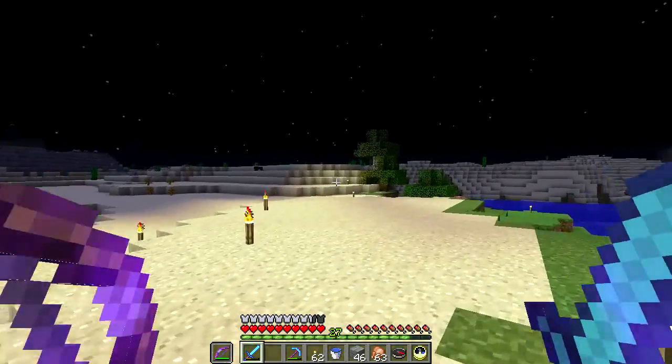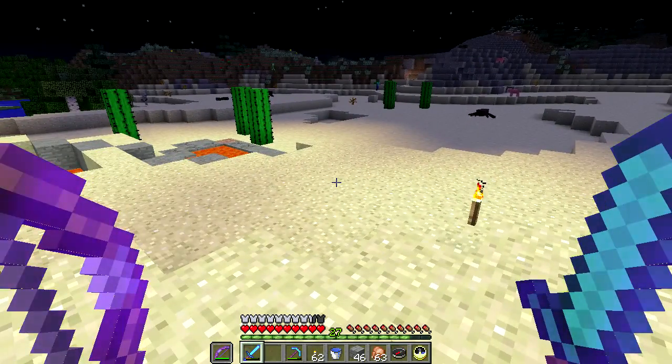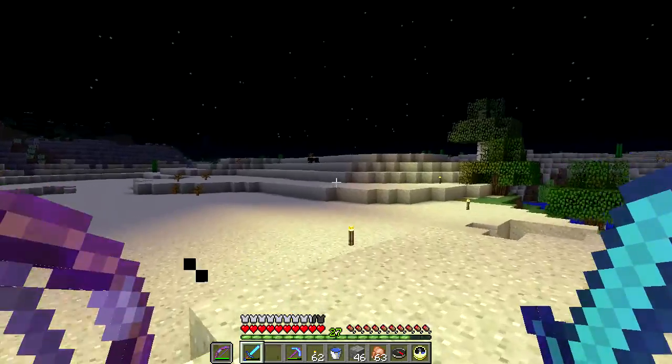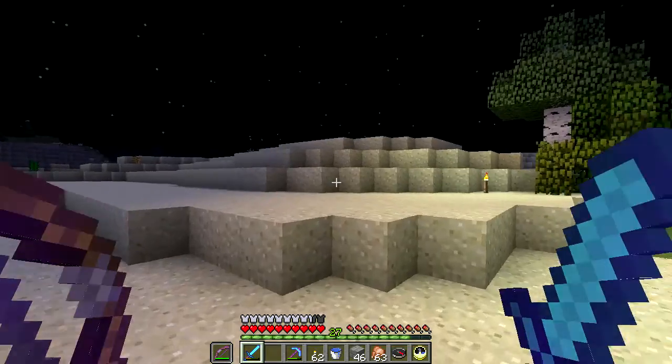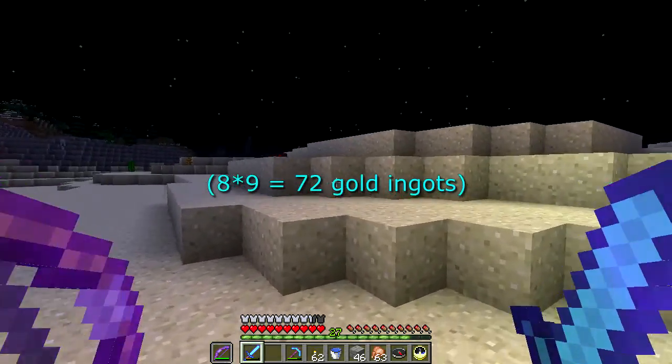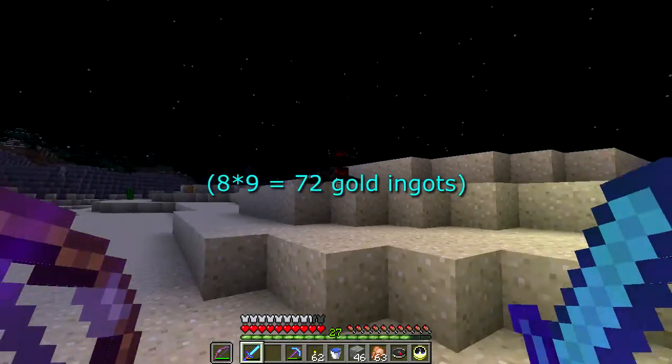Notch apples are very very handy for fighting the wither and they're expensive — it's eight blocks of gold, that's 72 gold ingots.